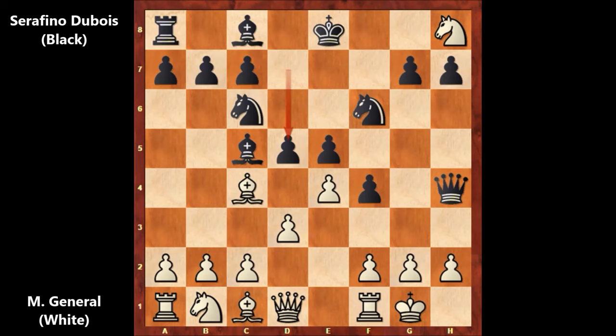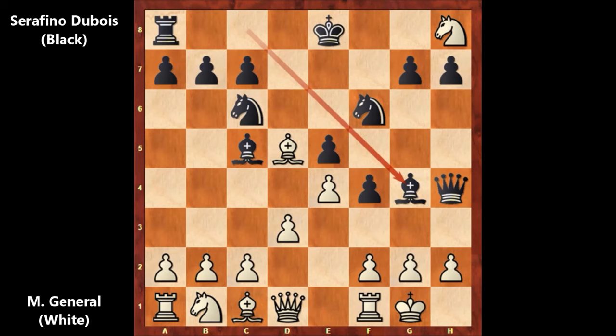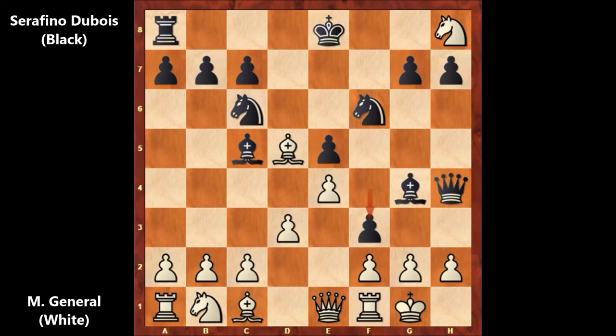Dubois lost his rook, and then he played d5. Bishop takes on d5, developing the bishop and attacking the queen. Queen to e1 defending, and f3 by Dubois. Even though Dubois lost the rook, he has an amazing attack.